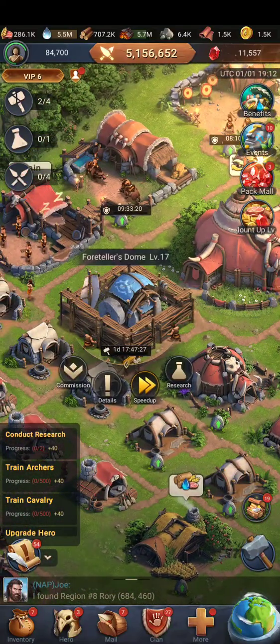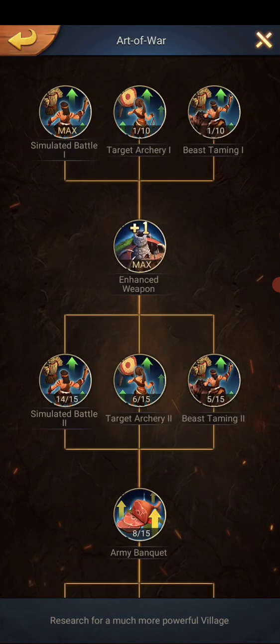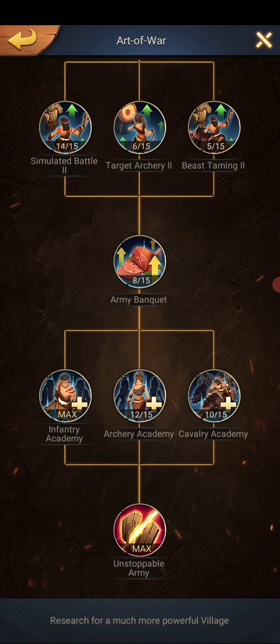The research part is where you get your defense. Under art of defense — art of war — all the way at the bottom is unstoppable army. You want to have that maxed out.